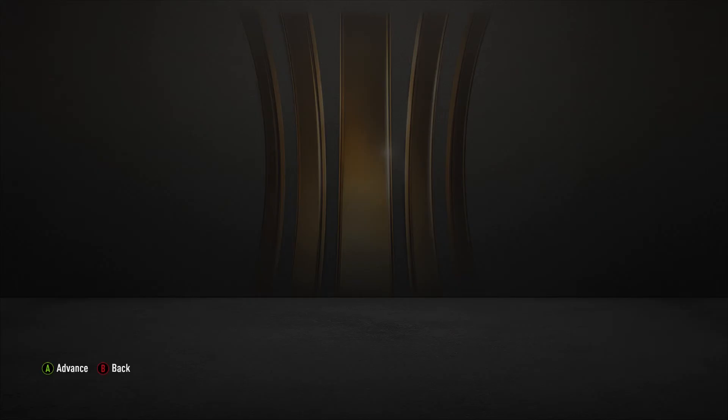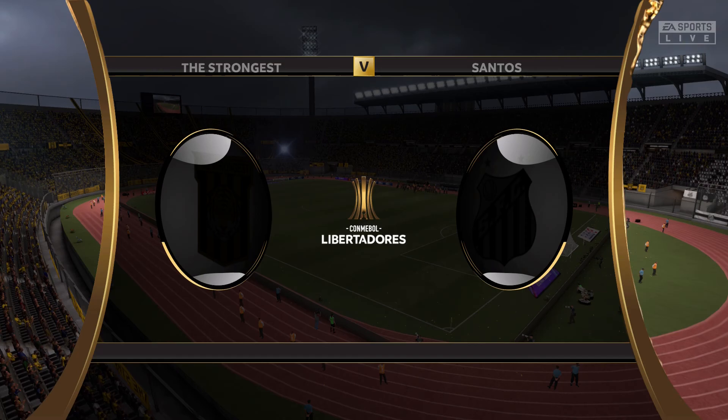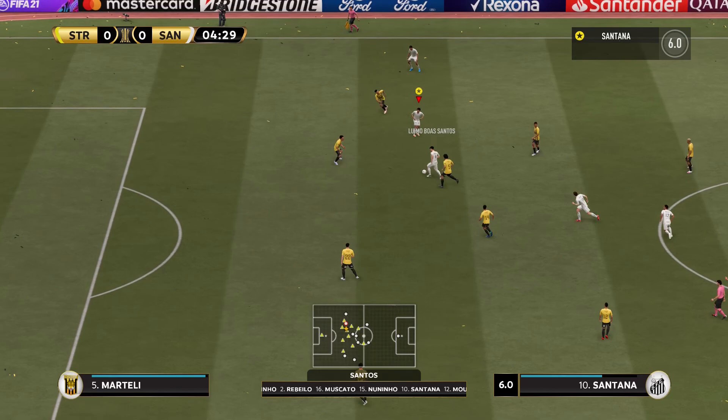We have our second game of the Copa Libertadores against The Strongest. We're playing at right attacking mid, with Santos at striker, Pez at left attacking mid, Moria at center attacking mid, and Nuno and Buscato at CDM. After the draw last game, we need a good result here to make sure we go through.